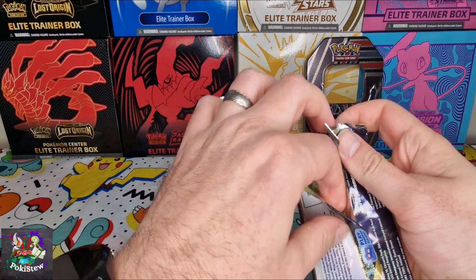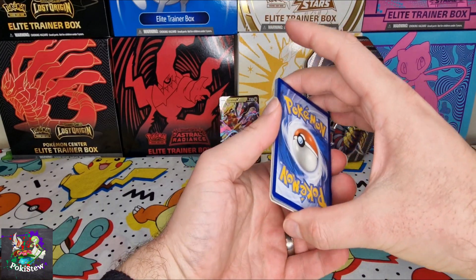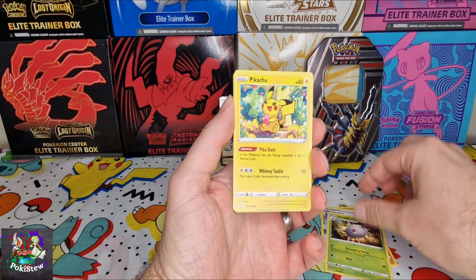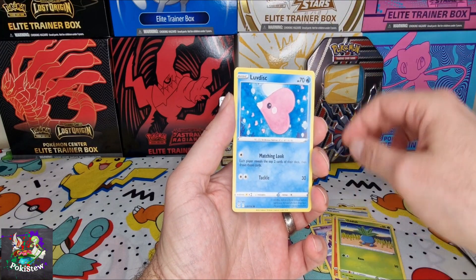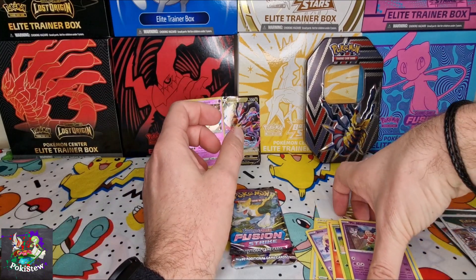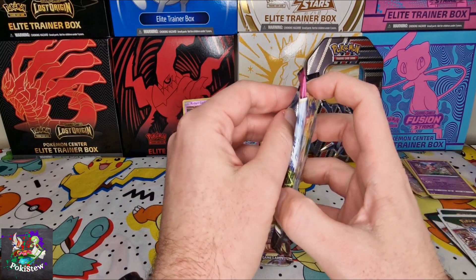Hoping we've got some decent cards in these packs. I would like to save all the luck for the Lost Origins packs obviously. So — energy game, V-star marker, got it right. Lost Vacuum, Gilkoon, Pikachu, a Jynx, Litwick, Oddish, Love Disc, Radiant Carnivine — which is a gorgeous card — and Mr. Mime. So that's not too bad, I mean it's not been ideal, hopefully Bolton V from the Fusion Strike pack can give us something.